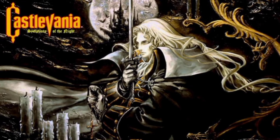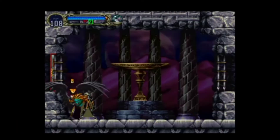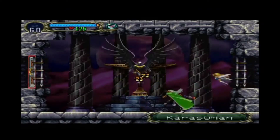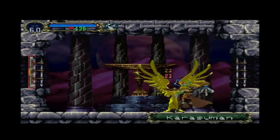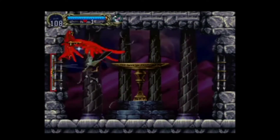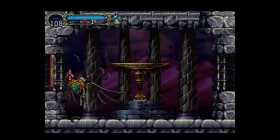The bosses of Symphony of the Night are usually fun and challenging. However, Milfist isn't one of them. Milfist will try to hit you with a stream of crows that are extremely easy to dodge. He'll also unleash a lot of feathers from his wings to attack you, but it's very easy to dodge. If you don't feel like fighting him, you can just hit him every time he's about to touch the ground and prevent him from using any of his attacks.